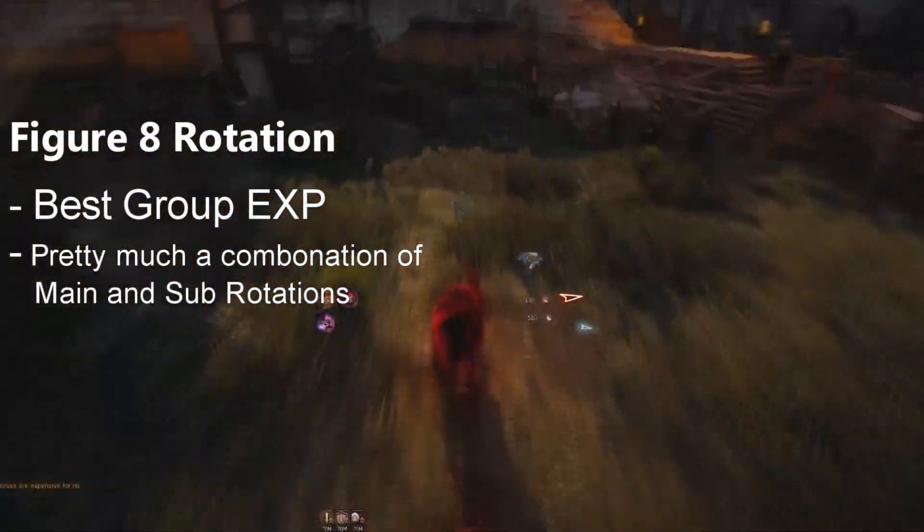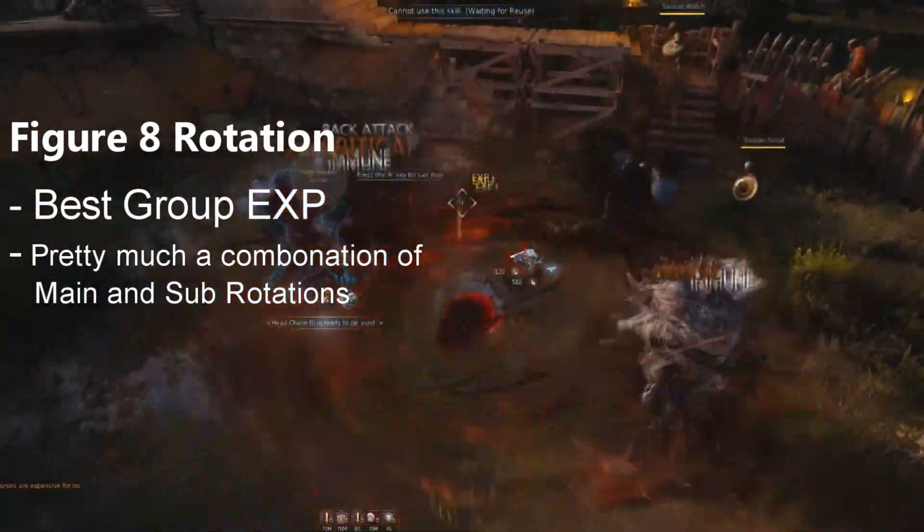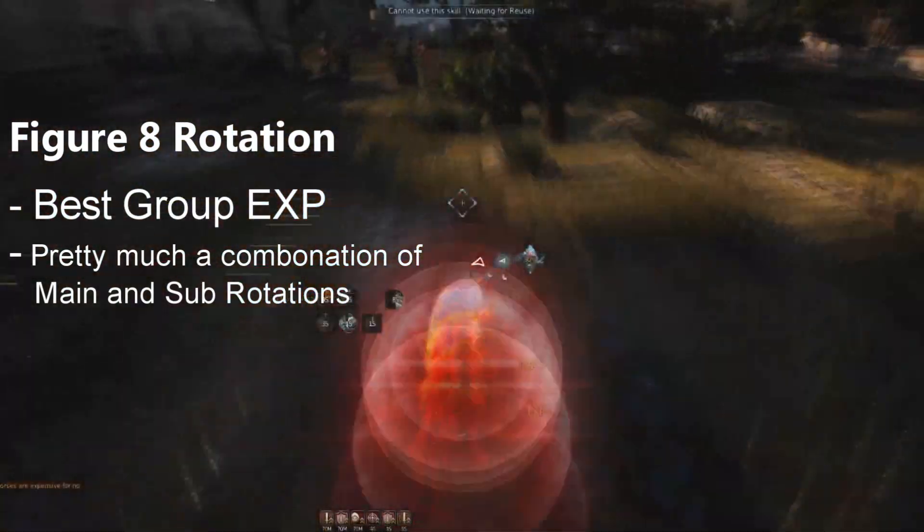The Figure 8 rotation is only recommended if you're in a party and are clearing way too fast. All of the other rotations are viable choices and will get you great EXP and silver.